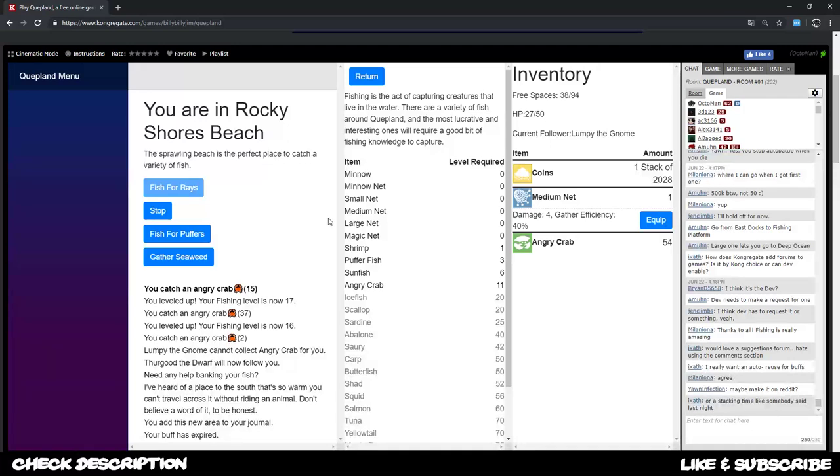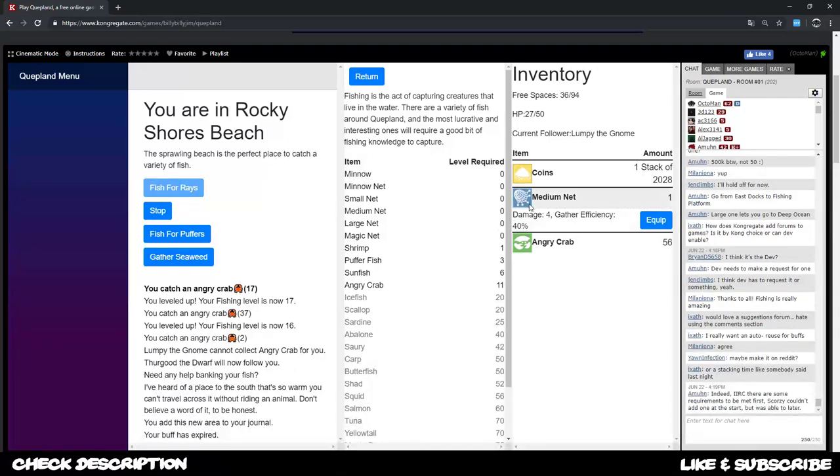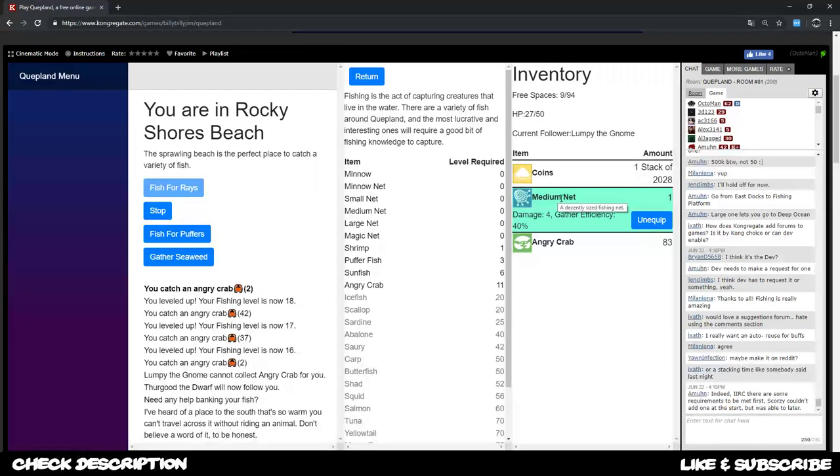As you can see my inventory is going to fill up quite fast and I don't even have a medium net equipped yet. With equipping that it should be even more efficient. Now it is filling up so fast - with the medium net included I can easily fill up all my inventory space in like no time.